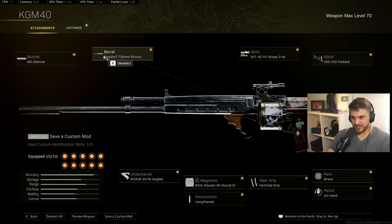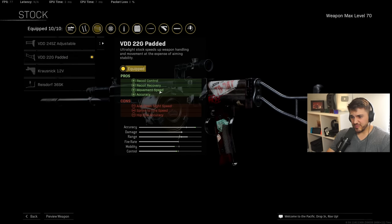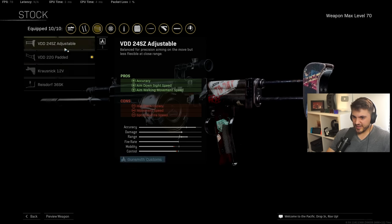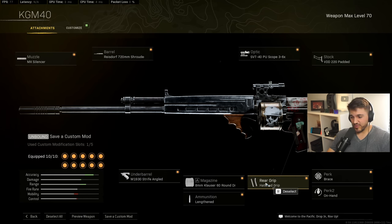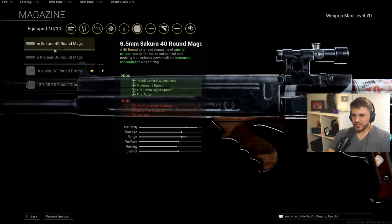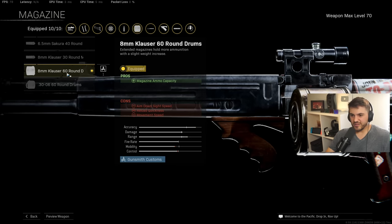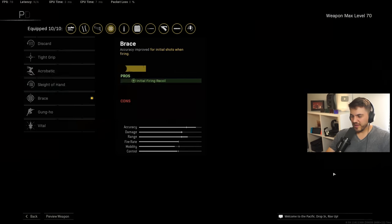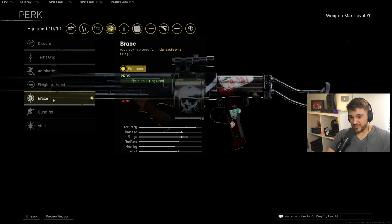KGM-40 - we've got MX silencer, the biggest heaviest least-recoil barrel. I tried out different stocks and the 22G Padded felt the best - it also helps your movement speed, though it does hurt your ADS time. I think it's the best stock for long range. Horizontal recoil felt like the worst part of this gun at longer ranges, so Strife Angled and Hatched grip again for that same reason. For the magazine I use the default 8mm Clouser - 60 bullets will go a long way. The smaller mag is only 40 bullets which is kind of annoying, and the bigger mag makes the recoil not so great. The default ammo is probably the best choice for the KGM-40. The initial recoil is the worst part - it has very little sustained recoil even without tight grip. That's why I use brace, but you should try tight grip versus brace yourself. For me brace felt quite a bit better.